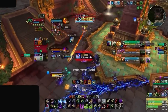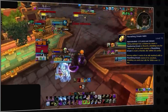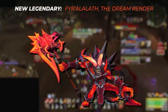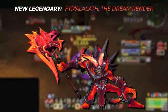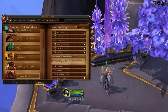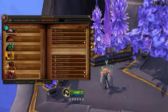Blizzard is also pre-nerfing all the new crafted items they're introducing. However, remember that Spore Cloak was also nerfed through Season 2 and still saw a lot of play. Because of this, we're thinking the new Plate Helmet — Flourishing Dream Helm — may still be viable for melee players, as it generates a large shield effect for the player and their teammate. There's also a new legendary for Death Knights, Paladins, and Warriors called Fear Alath, the Dream Render, though little is known about its stats or effects.